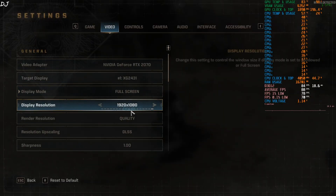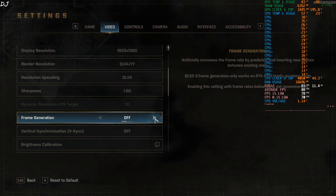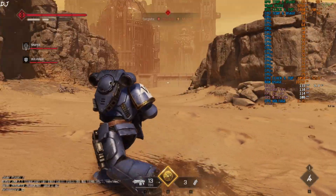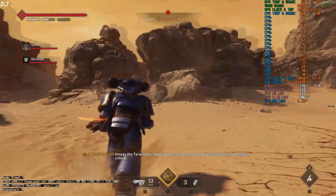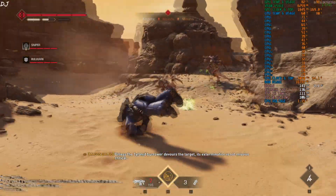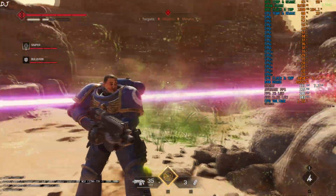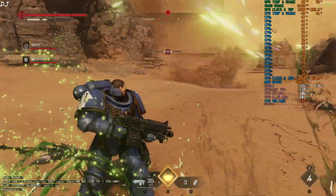Now I'll enable Nukem9's mod. Open the game settings, set frame generation to On, and apply. FPS increased to around 130. You can observe the higher amount of smoothness. Not observing any ghosting around the character models, so the Disable Screen FX mod worked as well.